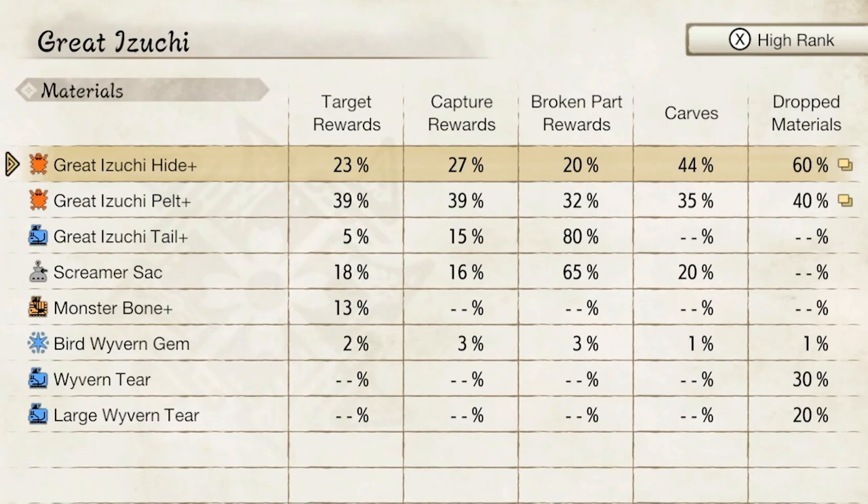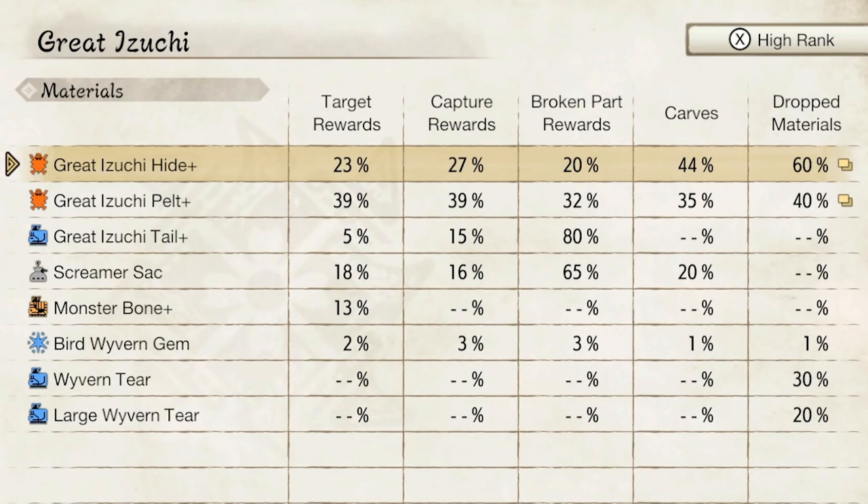First I'm going to press X to load the high rank version of the Great Izuchi, which you can see drops different monster parts from the low rank one.